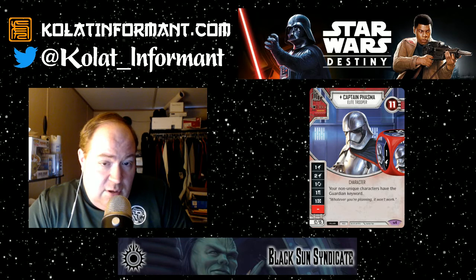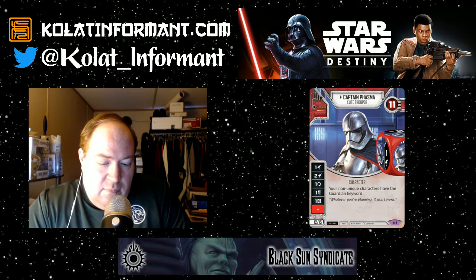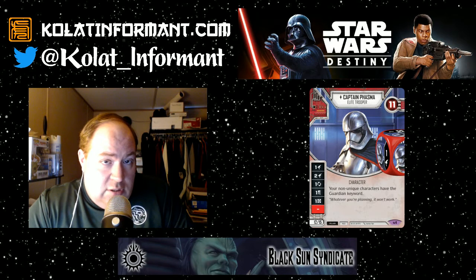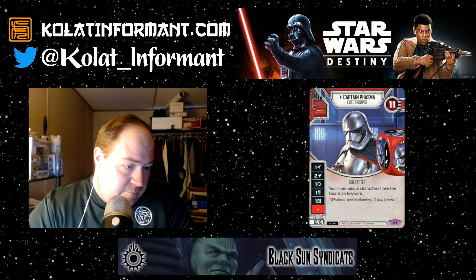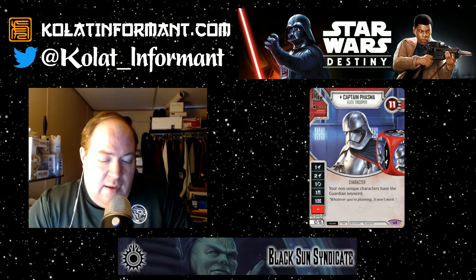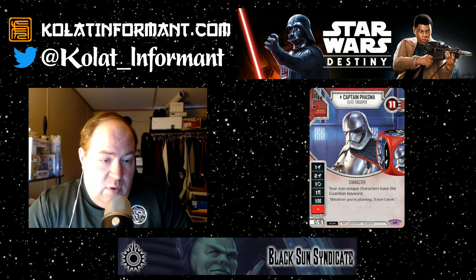If you play a character with two dice it's called the elite version. Point totals are very important because deck construction allows 30 points for characters when you design your deck. 11 health is a decent number for a unique — most of them range from 9 to 13 health. Each card is either hero, villain, or neutral. You normally cannot mix hero and villain cards, but you can include neutral with either side.